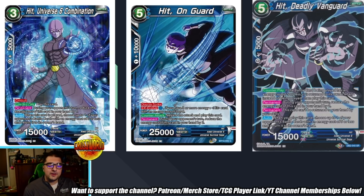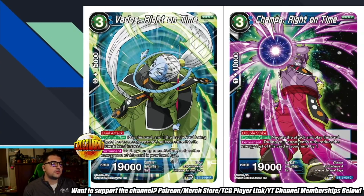We have a Vados and a Champa card. Vados Right on Time is actually a pretty good card: three-drop 19k dual attack, counterplay — play this card if the battle card being played has any cost of three or less, return it to the owner's hand instead, and it reduces cost by one during your opponent's turn. So with the leader untap, this can be a one-drop counterplay — I quite like this card. Champa Right on Time has double strike and counter attack, and is a simple one-drop 19k double strike counter attack with reduced cost — a decent card, but not too crazy.